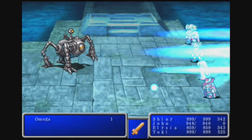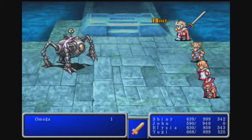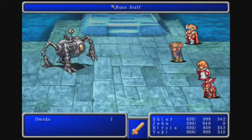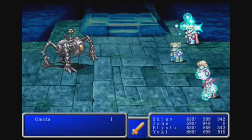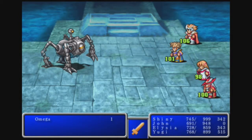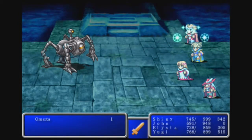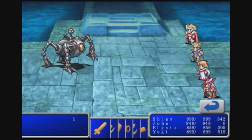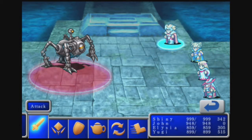Here comes the very powerful move I was talking about — Wave Cannon. See that? It deals 300-plus damage to non-mages and about 200 or so to the mages, which means we need a Healaga to offset it. If you don't use a Healaga the turn it's used, it's going to be kind of bad. You do not want to fall behind in heals. It's always useful to have something to defend with.